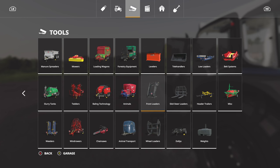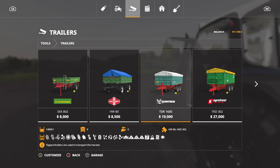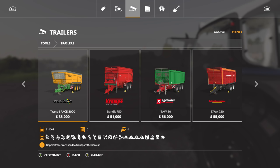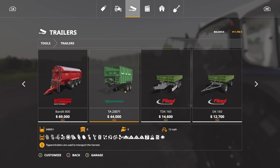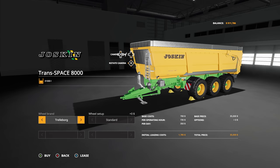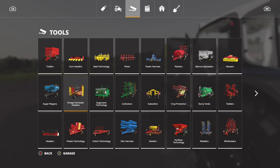We're now under a million dollars. Let's go into tools. For a tipper, we start with the TDK 302 but it's a little small for the large fields we've got, so we're going with the Transspace 8000 — we've run with Krampe trailers in the past but I want to do something different. All the sell points are outside so we could use it. We'll keep the trailer-borg tires on there.